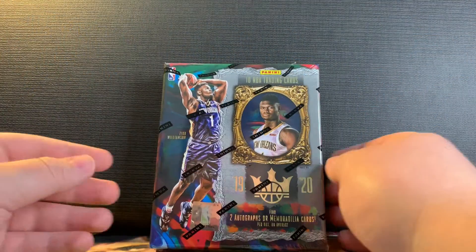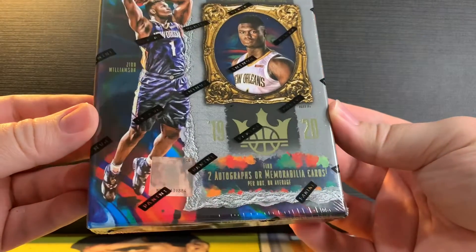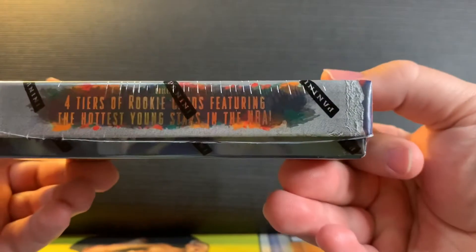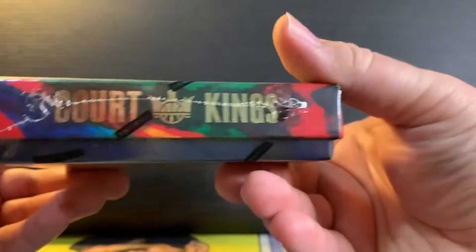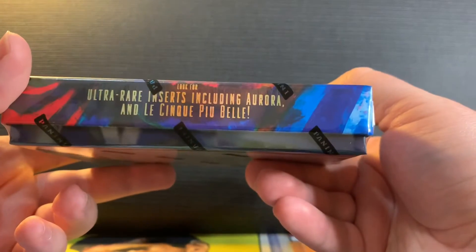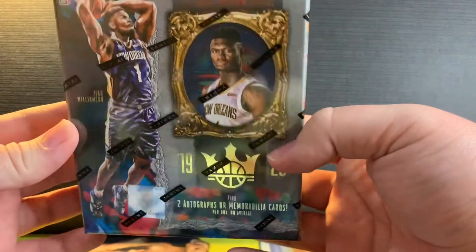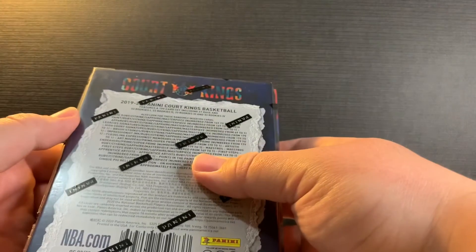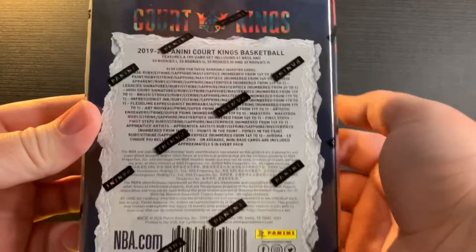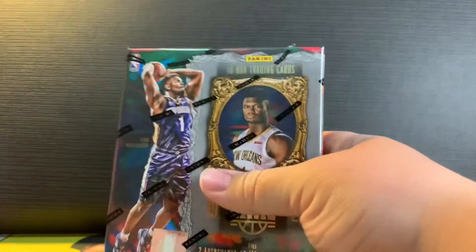Hey guys, welcome back to Packs for Days. This will be our second Court Kings box — should come with two autos and one mem. I don't believe I got a mem last box. Four tiers of rookies in Court Kings, and my mistake, I think I did have a pretty good box first time. I opened this I got a Ja Morant, so that was really nice, and a decent auto. Here's the back if you guys want to check it out. All right, let's get into it.